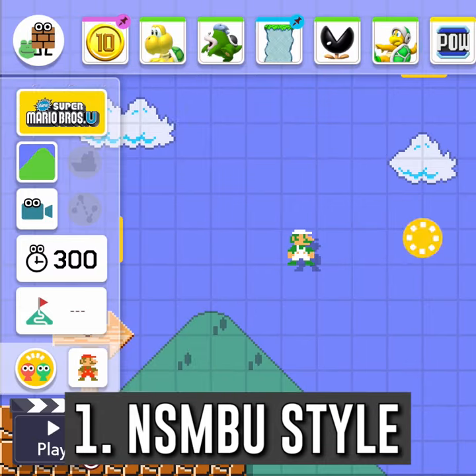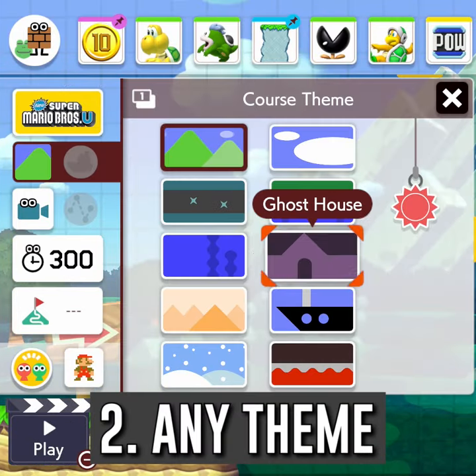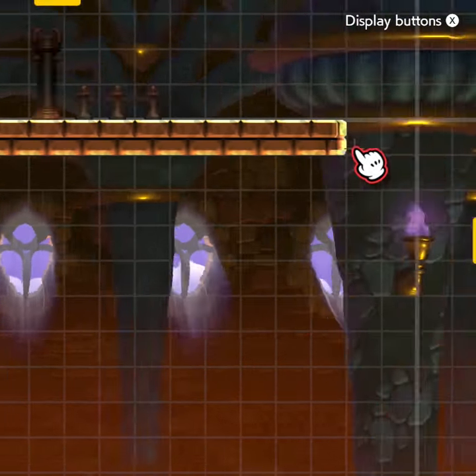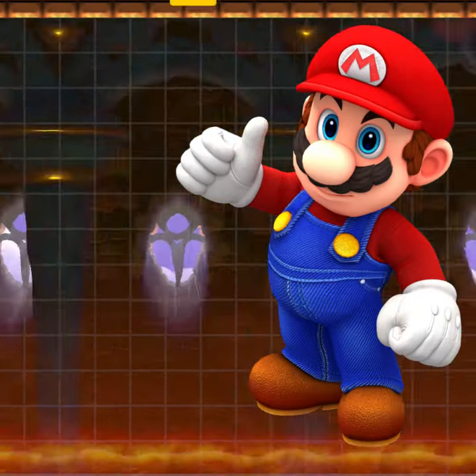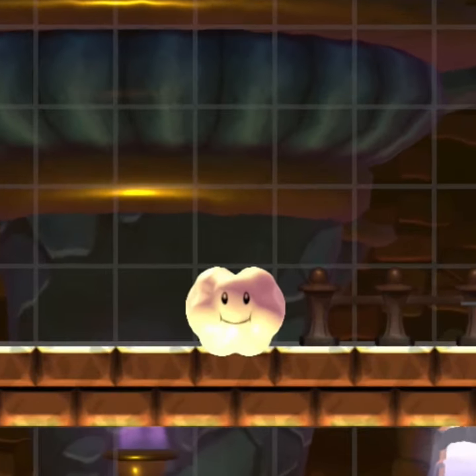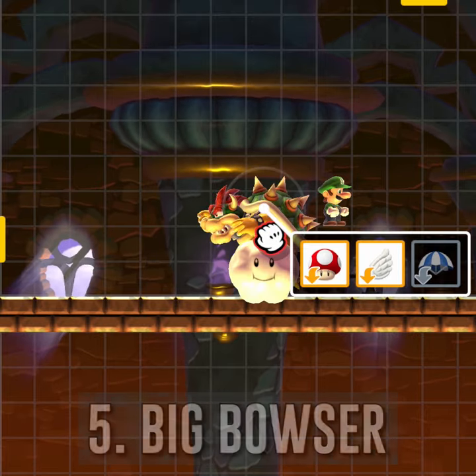Make a level in the new Super Mario Bros. style. Select any course theme. Scroll to the top of the screen by putting ground all the way across from left to right. Add a Lakitu cloud above the ground just out of view of the player. Add Bowser in the cloud to spit fiery meatballs.